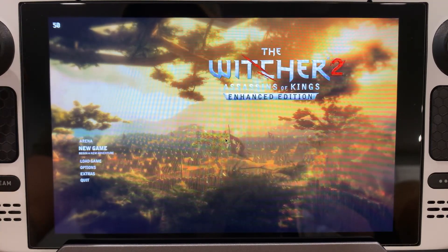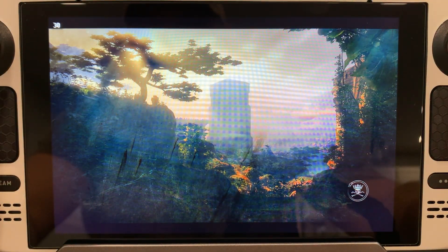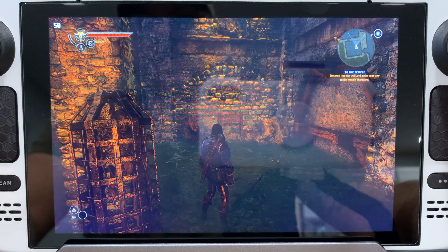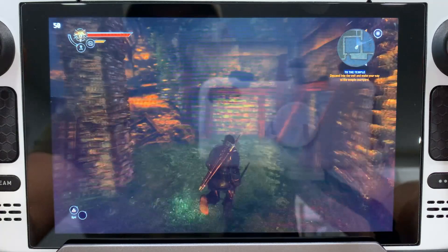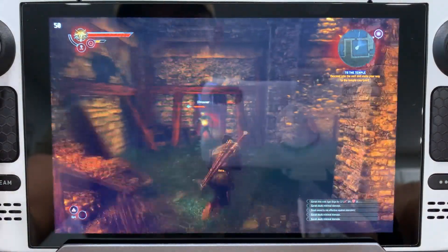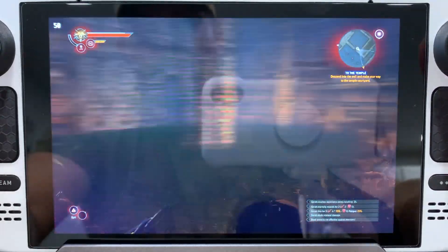We'll load a game and I'll show you guys — we have this pretty much locked to 50. There are a couple drops here and there when you enter a residence or come into a new area, you will see a bit of a drop, but it's very minor and very quick, and then you're right back to 50. You can see we got a good 50 — it's not moving. Pretty amazing.